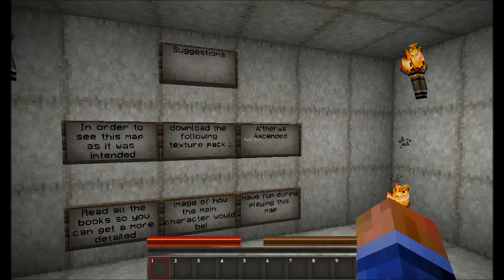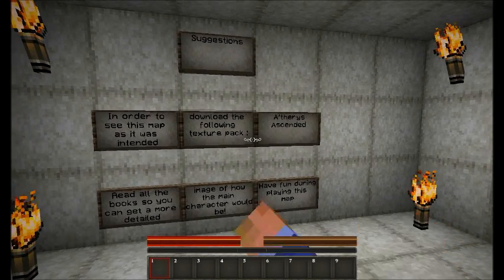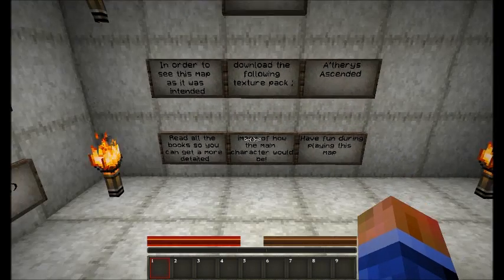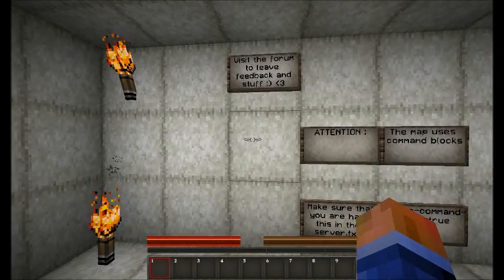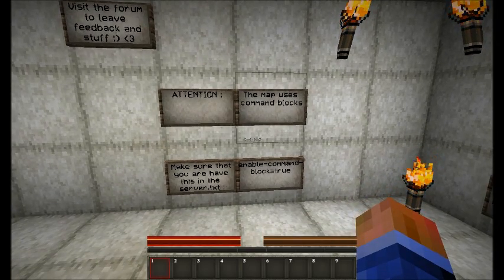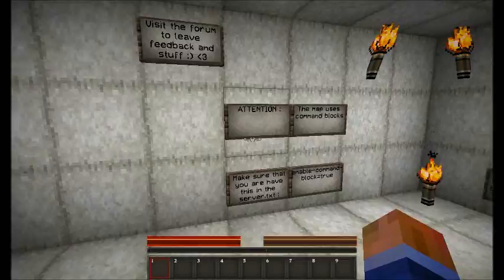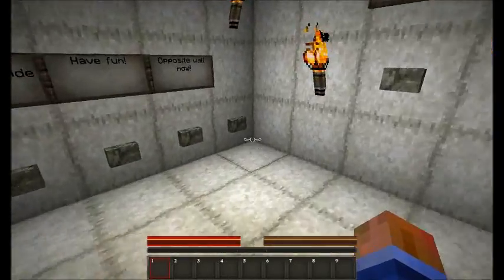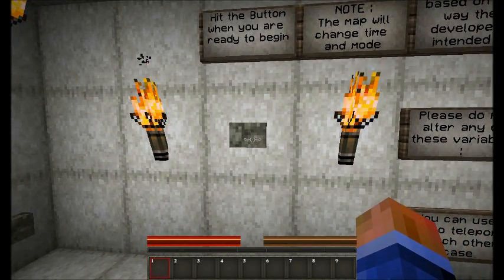Suggestions: I'm using this texture pack which they put in the map, so it's quite useful. You don't need to read all the books. This is the forums and at least they put attention. Use this command block - well I do because the button wouldn't have worked. So press that button which is going to start it raining. I'm sure I will cope; if not I can just cheat it.